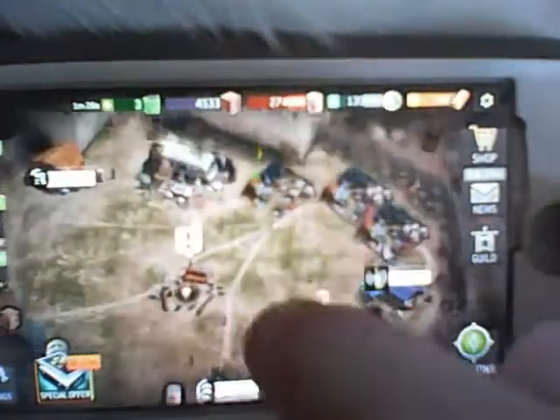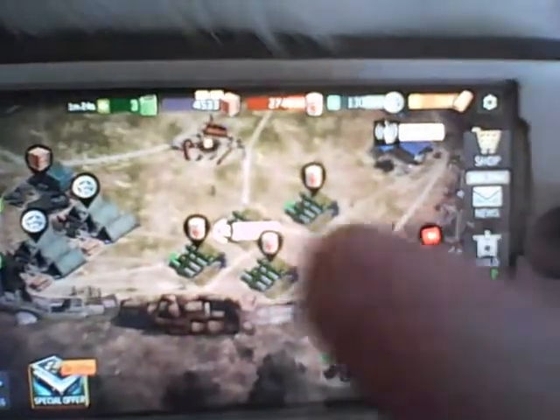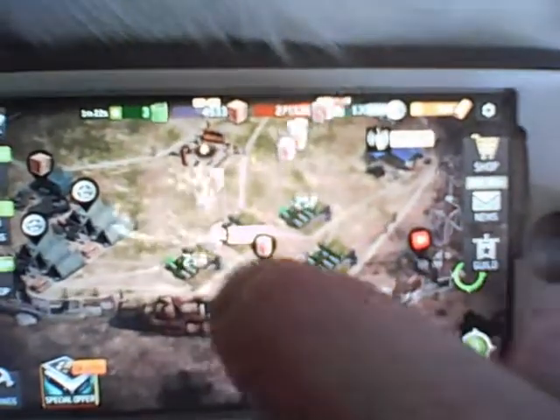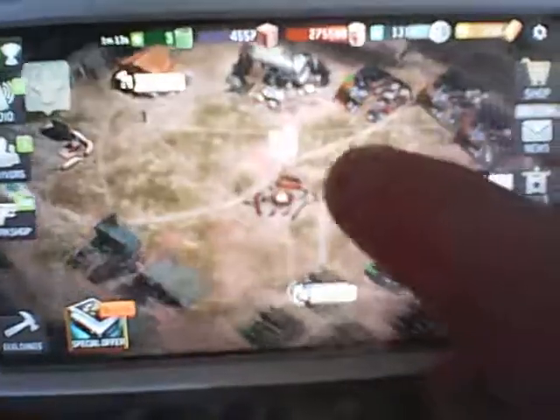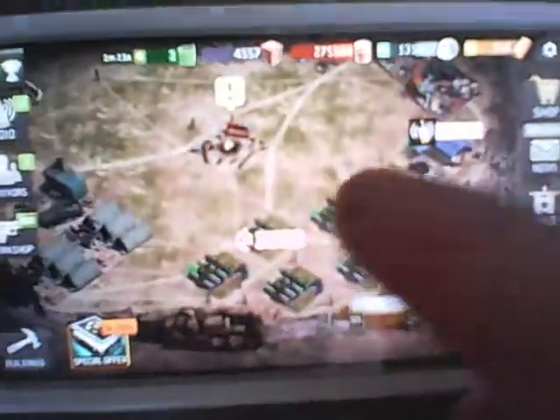Let's zoom out here. So as soon as I approach, bang bang bang, I can just rapidly tap this. So as soon as my screen shows up, I can tap these rapidly, tap those.